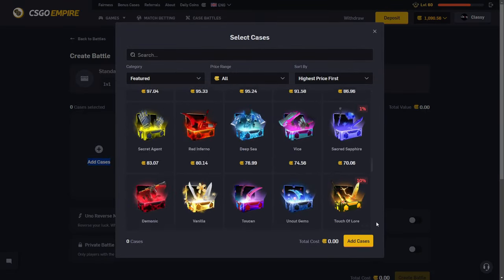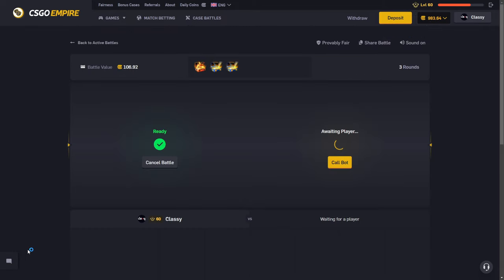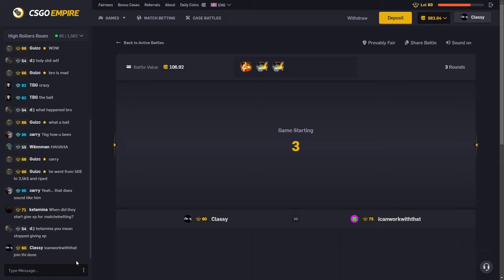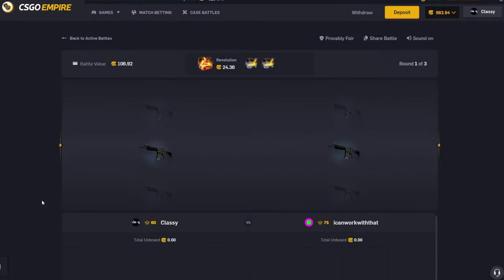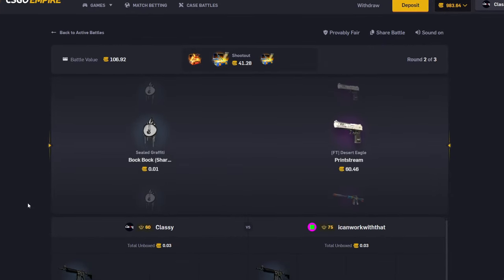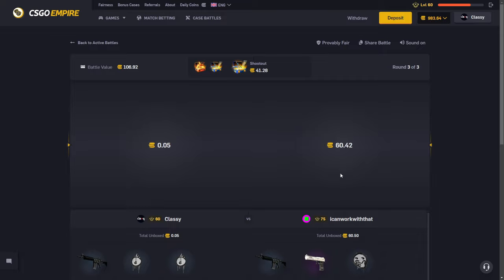We have 1,090 coins. Let's do one last case battle — a revolution and two shootouts on a 1v1. 'I Can Work With That' already joined and he's against me this time. Revolution case — honestly I hope he pulls a howl, he just won us 500 coins. He's pulled the prince dream. Maybe we pull the prince to sneak back the win — no, that's fine. It didn't even pay that well either.